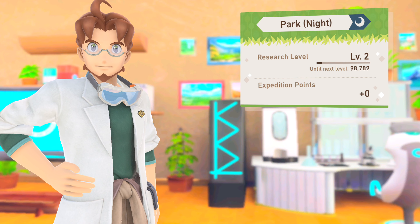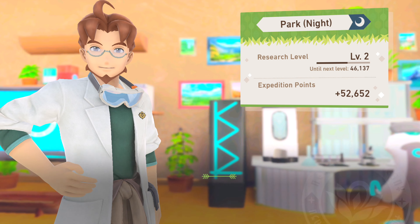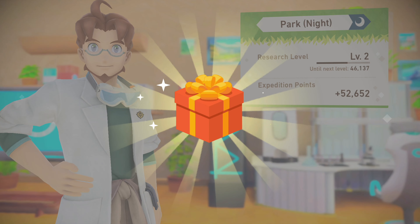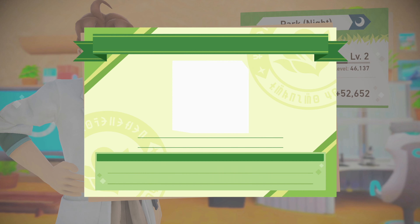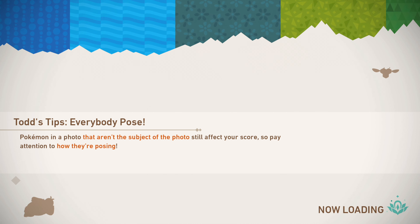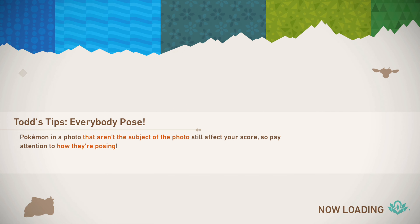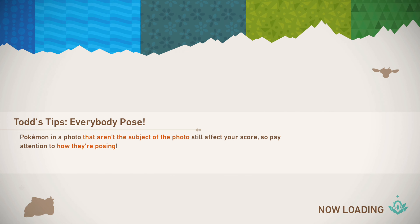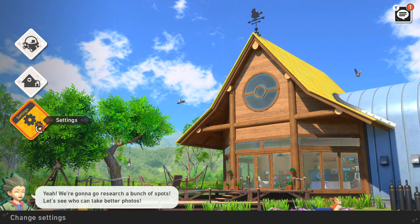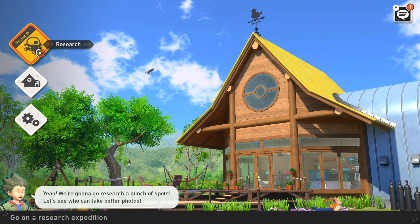52 expedition points — if we make a few more discoveries, we may reach some new frontiers. We should. Let's go back to camp and do Jungle Night. Now that we have the Illumina Orbs, I think we're gonna be set, to be completely honest. Here I go talking through load screens again. Thanks Todd. We're gonna go research a bunch of spots. He's gonna have a little friendly rivalry towards us, which is kind of a funny thing.